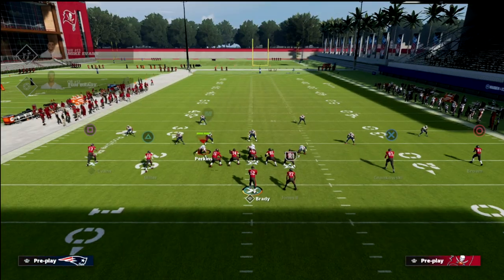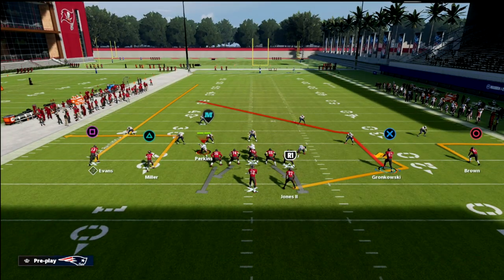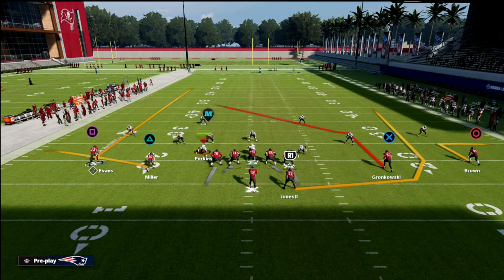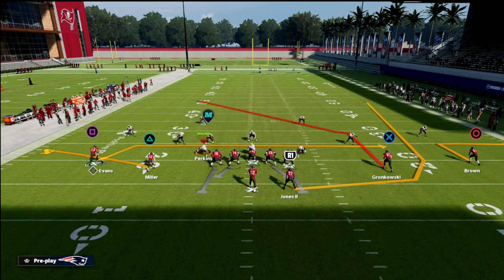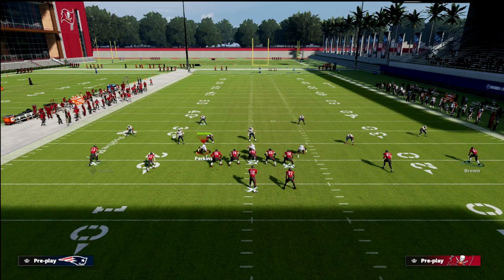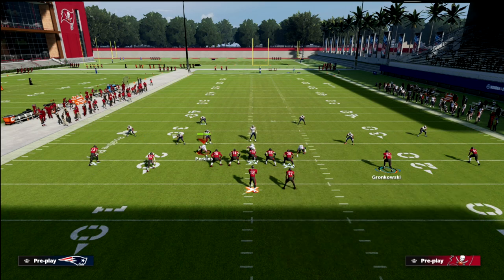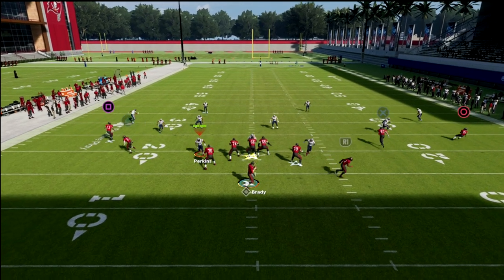The setup is really simple. All we're going to do is out route the outside receiver and wheel the running back. On the left side, I like to flat the slot and in route or drag the outside receiver. You can see this is kind of what the concept looks like. If you wanted to, you could seam, streak, and then maybe do a five yard dig, or fade and do a hitch. There's a lot you can piece off of this, but I really love this concept because you're going to be able to beat all the zones.